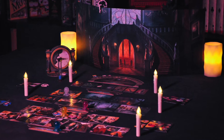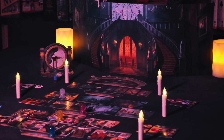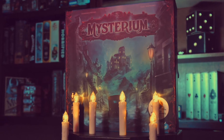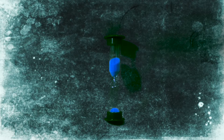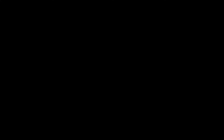Mysterium is a two to seven player game for ages 10 and up with a gameplay length of 40 to 60 minutes, produced by Libellud. The basic overview: one player acts as the ghost, distributing clue cards to the other players working together as mediums to solve the mystery of how that ghost died. Solve it before time runs out or be haunted by the ghost until next year.